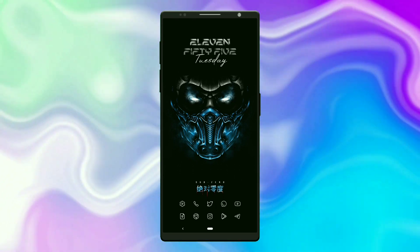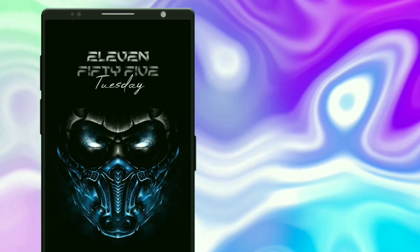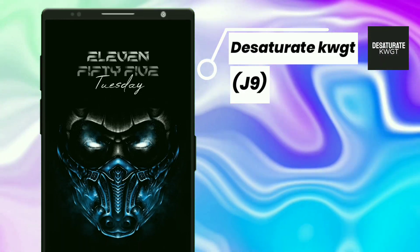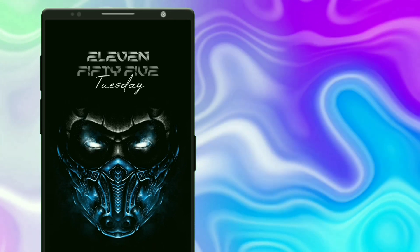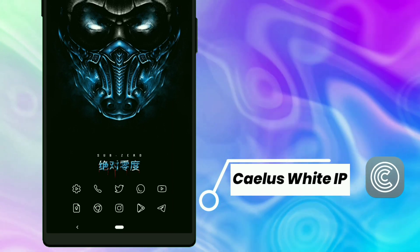This setup is based on Mortal Kombat's character known as Sub-Zero. This widget is chosen from Duin's KWGT — it shows time and day. Icons used for the setup is from Kels White Icon Pack.